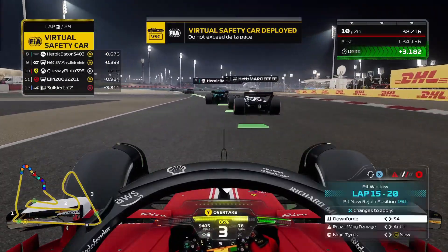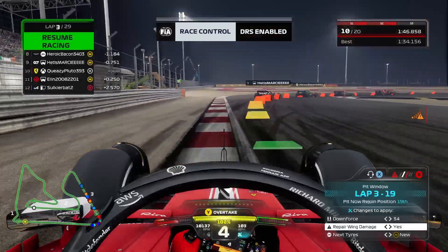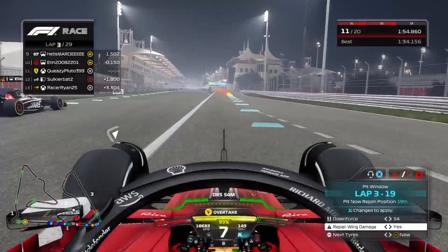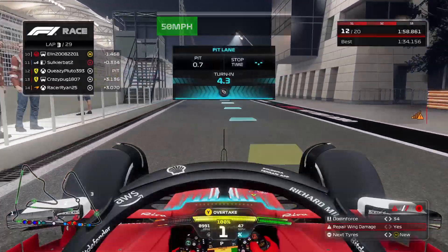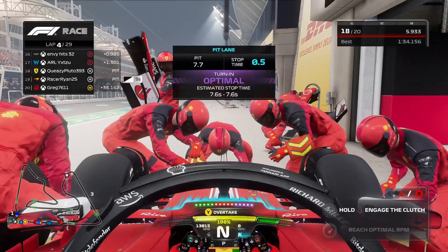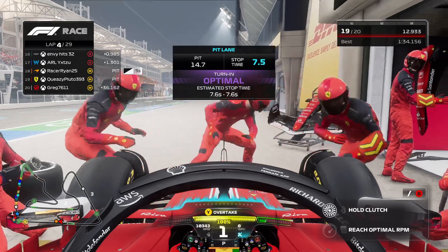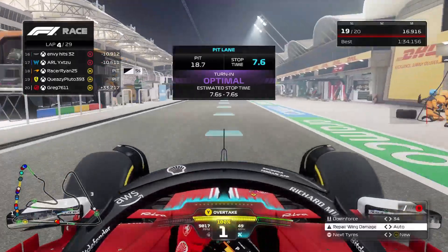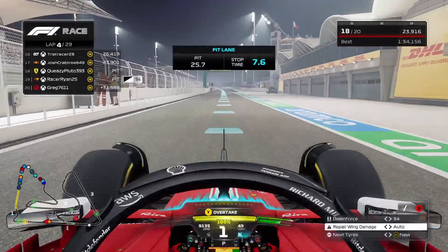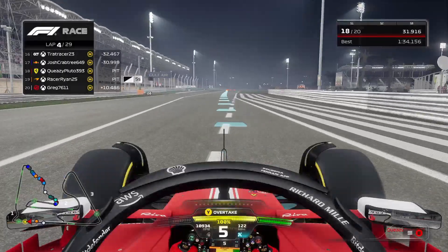The only partially good thing is that the virtual safety car will stop how much time we're losing. VSC ends now through the final corner - we're getting hit out of the way by the Haas, which is fair enough considering how slowly we were going. Into the pits now to get the new front wing after that contact. It's really just going to be damage limitation in this Grand Prix - see if we can get any points, salvage anything from this race. It's a decent stop from the Ferrari boys, a 7.6 second stop. They've fixed the front wing, but you can't fix rear wing damage during the race. That's unfortunate, but we'll just do whatever we can.